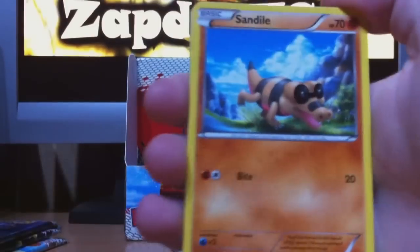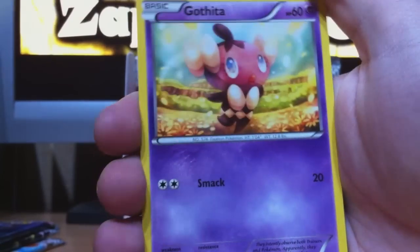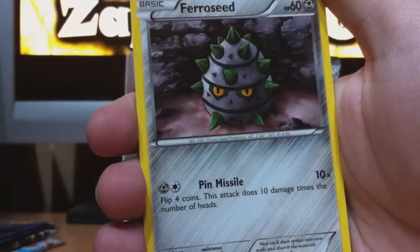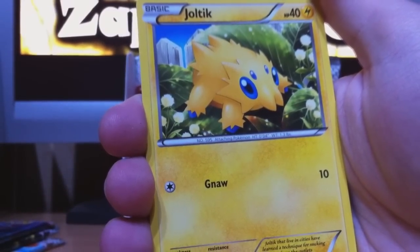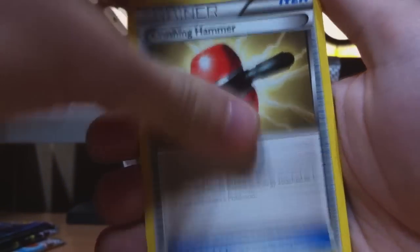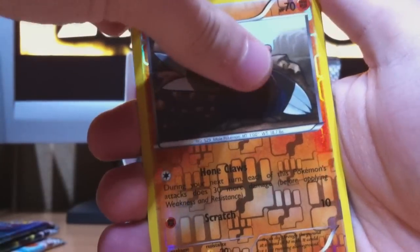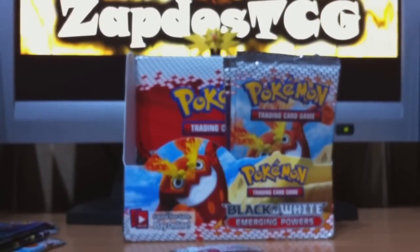Alright, we start off with Sandile. Let's see if my camera can focus. Yeah, Sandile, Gothorita — that's a great card for Gothitelle decks. Swanna, Cinccino. Maybe I'm pronouncing these names wrong because I haven't watched a lot of episodes yet, so bear with me. Joltik, Crushing Hammer, Sawk, Audino — the reverse is Drillbur. And Tornadus — a Full Art right from the bat! That was a really great deal I did with this friend. First pack already a Full Art!